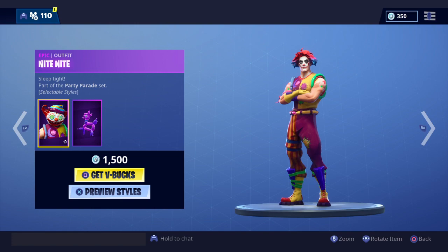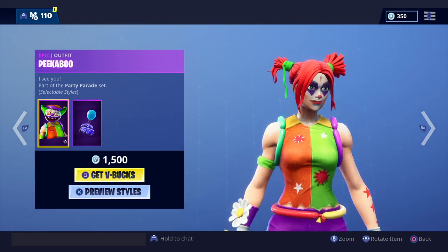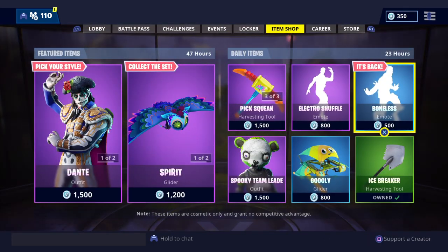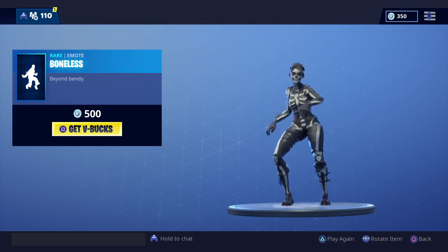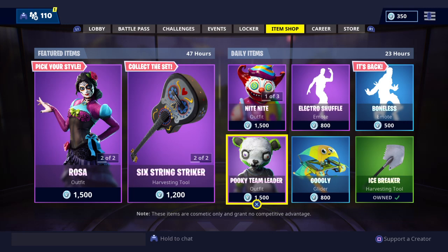Pipsqueak, Nightlight, and Peekaboo skins are out again. I do like this skin, but I'm not going to get it. Bonus is back. Icebreaker and then the Spooky Team Leader is back out again.